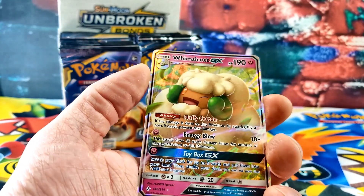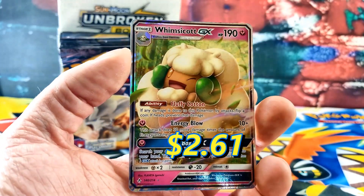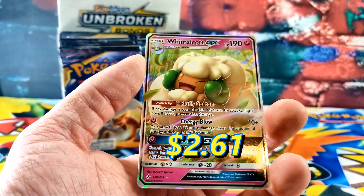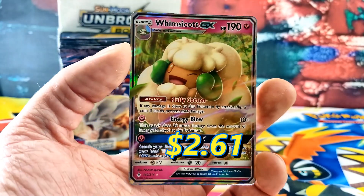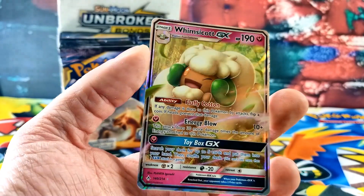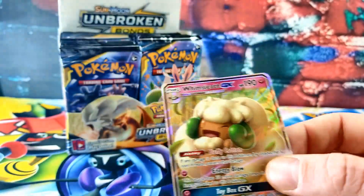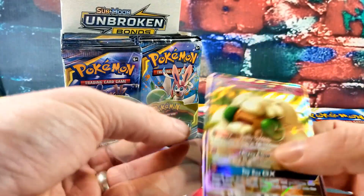And the rare card is... ooh, look at that — GX buddy! Whimsicott GX! That's cool. His ability is Fluffy Cotton. That sounds pretty scary. He'll put you to sleep or something.